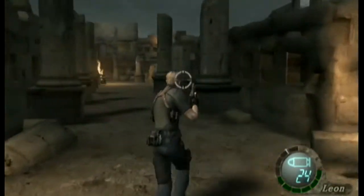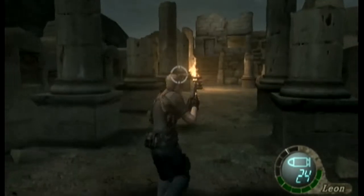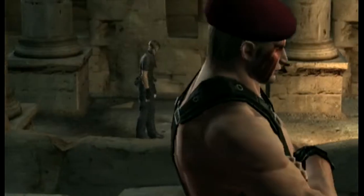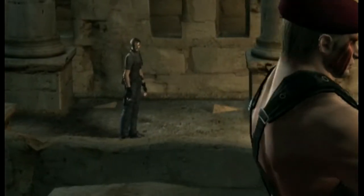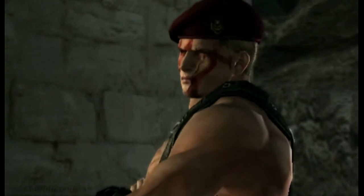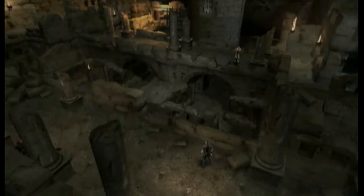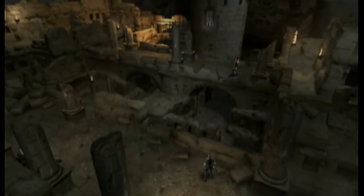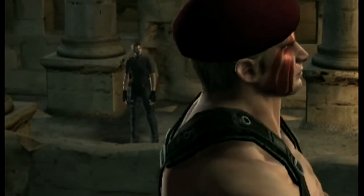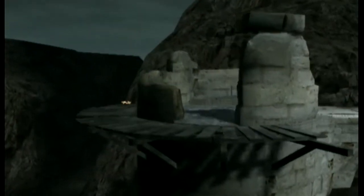And here is our boss fight with Jack Krauser in this entire area. This is actually one of the best fights in the game. I don't understand why he's got red face paint on and he's taking off his shirt. Well, he's a soldier, but I don't think soldiers would go into battle with no shirt on. This one does.